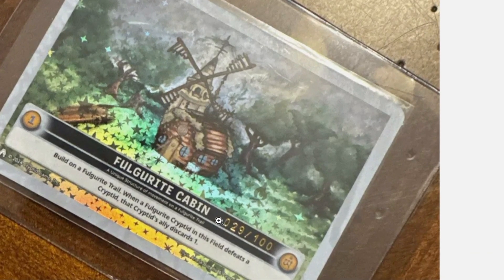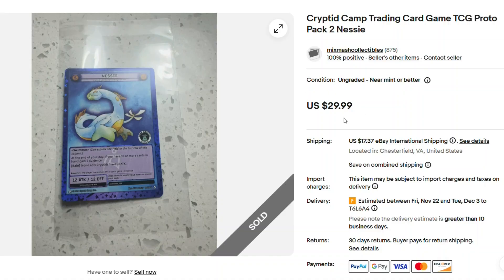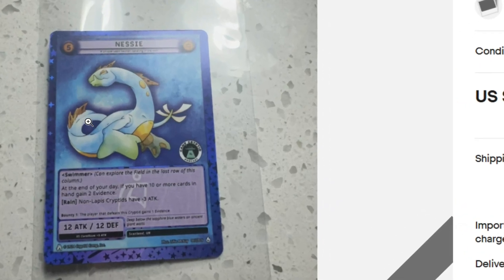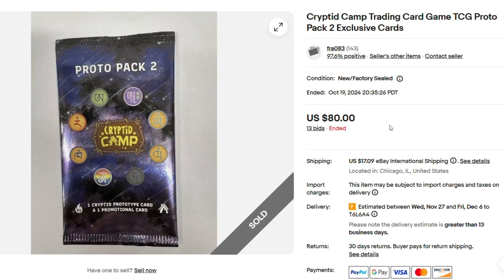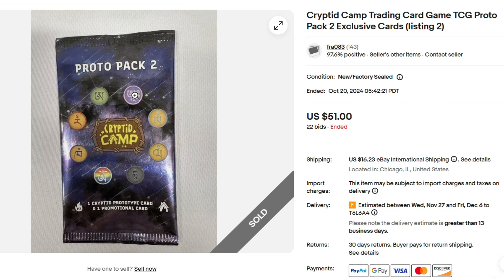We have Fulgarite Cabin number 29 out of 100. And then we have a confirmed Buy It Now for Nessie, sold for $30 from a Proto-Pak number 2. Next, we have a Cryptid Camp promotional card with UFO on it — it's holographic — sold for $6. Now here's our first Proto-Pak 2, so it says Proto-Pak 2 up here; all the other ones just said Proto-Pak. $80 in auction on October 19th, 2024. Then we have another Proto-Pak 2, sold for $51 in auction on October 20th. Another Proto-Pak 2 in auction on October 20th, sold for $63.